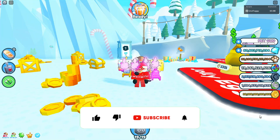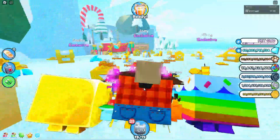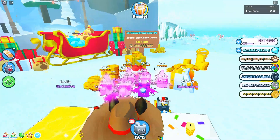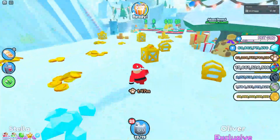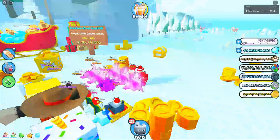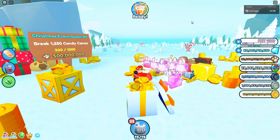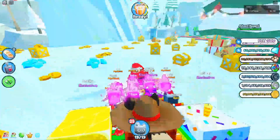We are here once again in Pet Simulator X. There have been a lot of big updates since Christmas. Just before Christmas we got the brand new quest which is finally out - I'm currently on 1251 and I'll hopefully complete that by the end of today. We do have to break all these candy canes which takes quite a long time. The method I'm using is in pretty much every YouTube video right now: get a VIP server, keep joining, let them load in, break them, leave, rejoin.